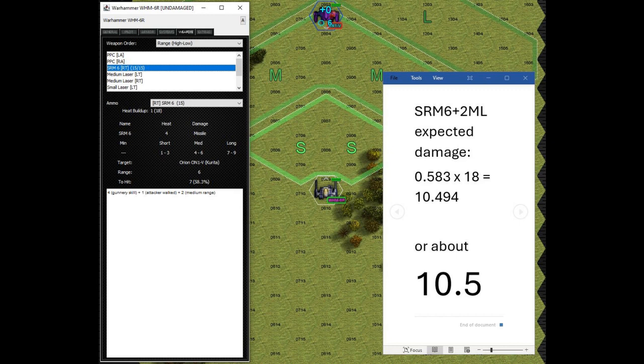Things start to change when your to-hit numbers start to go down. This could happen because you move in closer, like in the example I'm showing here, or it could be that your enemy starts moving slower, or there's less inclement terrain. But either way, if you can get your target numbers for the SRMs and medium lasers down to 7 — as happens if I get within 6 hexes of the Orion — then all of a sudden you've got a much higher expected damage of about 10.5 with those weapons.